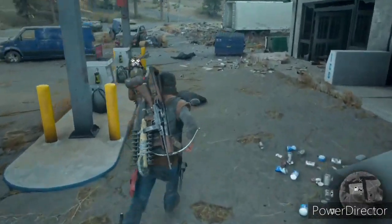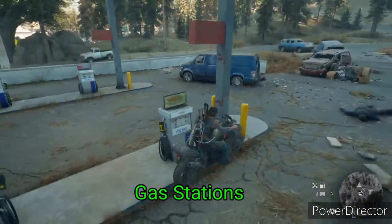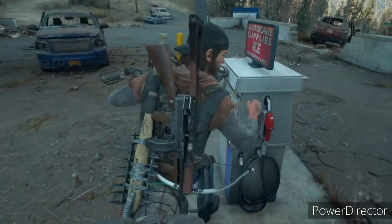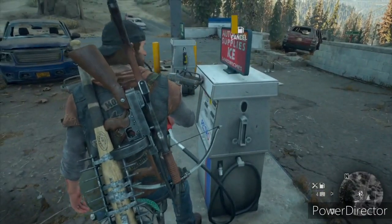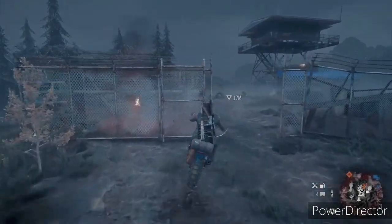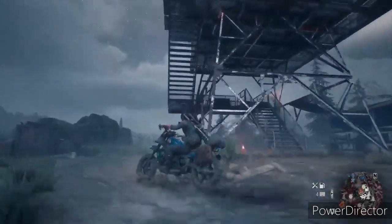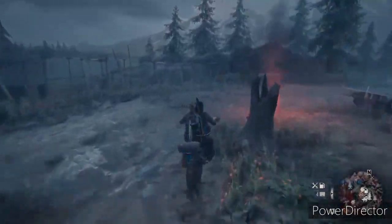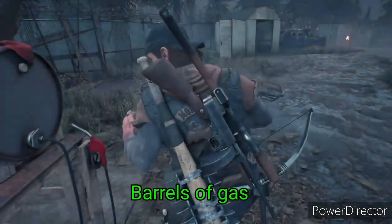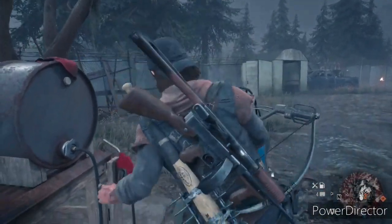One thing people might not know is that gas stations actually still work. You can always find a gas canister at a gas station, but there's no need for that — you can actually just park right next to one of the tanks and fill up. Also, if you are at O'Leary Mountain or an ambush camp, they can have barrels of gas. Same thing as the gas station — just park right next to it and you can refill. There are also gas canisters next to it, but why get off your bike if you don't have to?